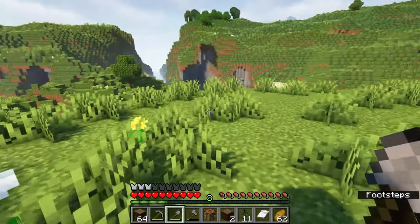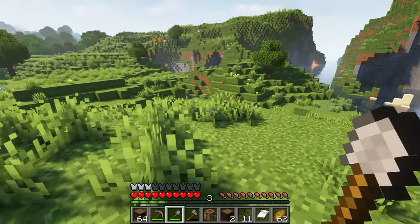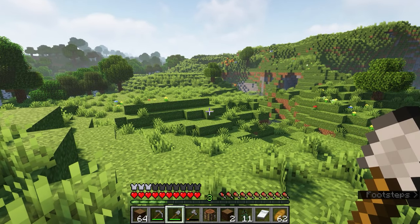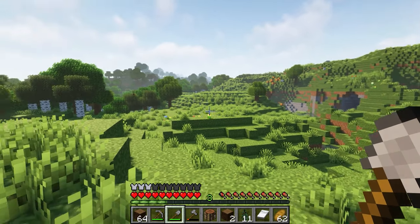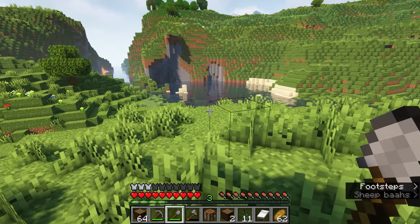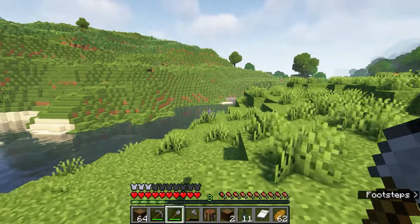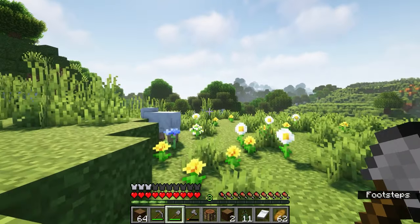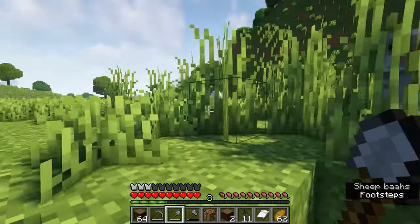We would definitely have to flatten it out a bit and play with the curves as we're building, but there is plenty of room here. You could have farmland going up the hill, a barn here, even a dock build down there. We could have our house right here overlooking the water and the weird waterfall, with a window out to the forest as well — not a bad idea.